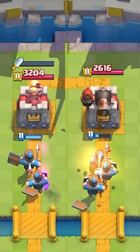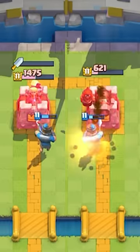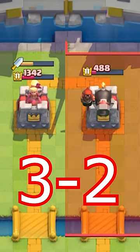Next they are going to go up against Royal Recruits — 3 recruits down each lane — and you can see the Dagger Duchess does better against Royal Recruits, so she wins this round.